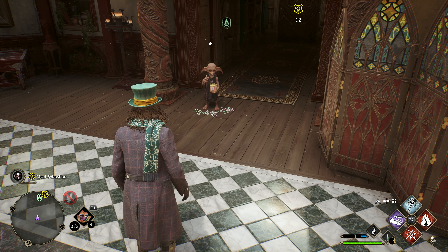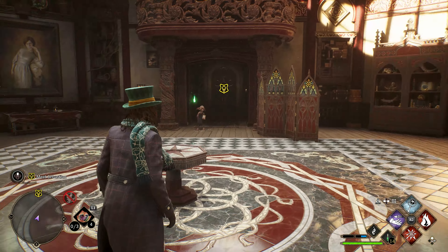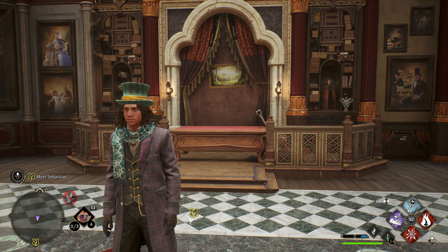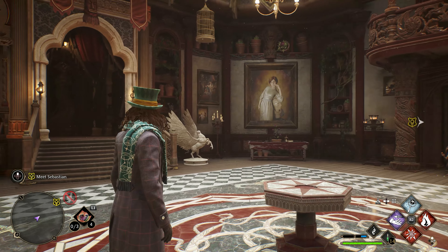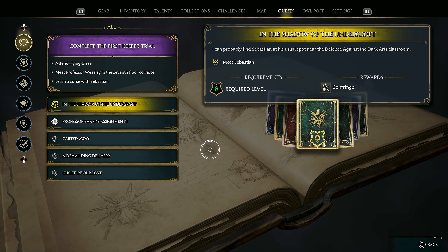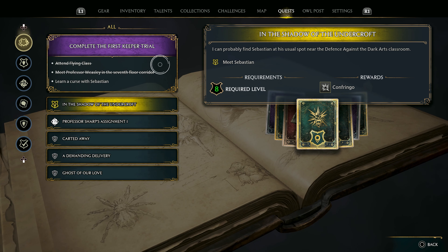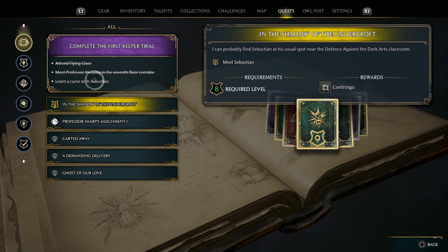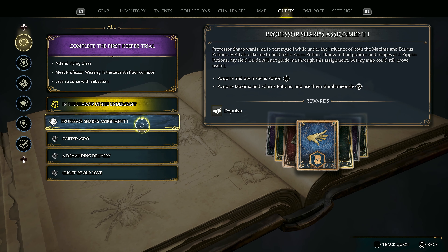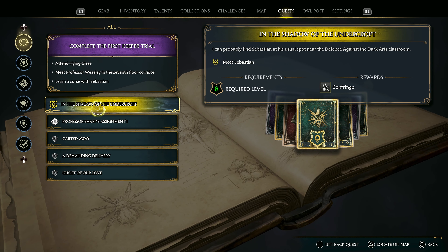Oh dude, you're spilling candy everywhere! This dude's awesome, I like him. Hope you guys are doing well - thank you so much for all the support, I really do appreciate it. For today, let's get into the quests. We've been working on completing the first keeper trial - attend the flying class, meet Professor Weasley on the seventh floor corridor, which we did, and now we've got to learn this curse with Sebastian.